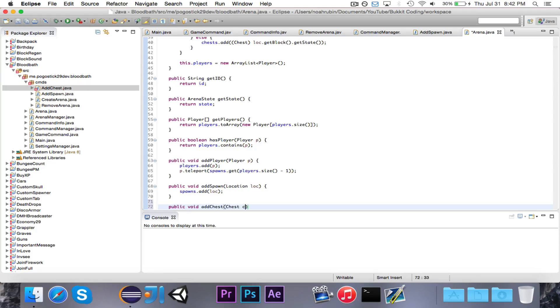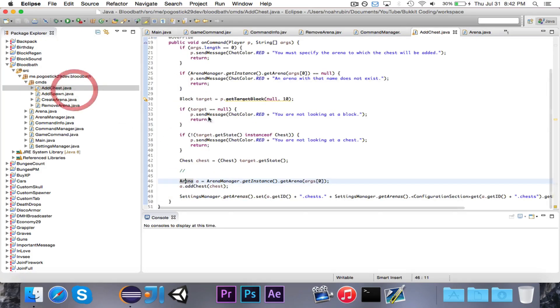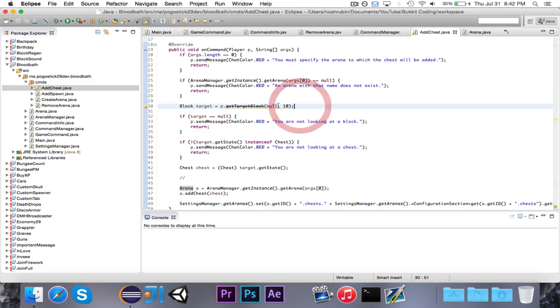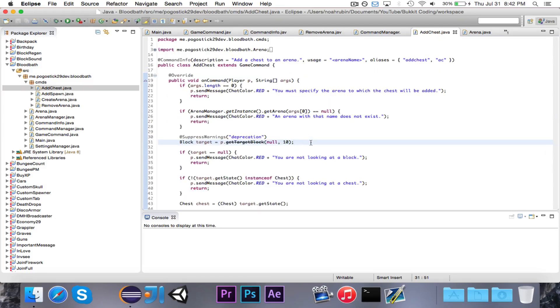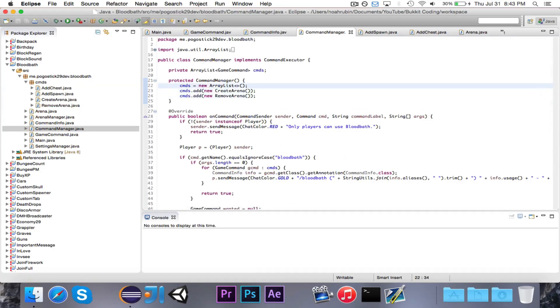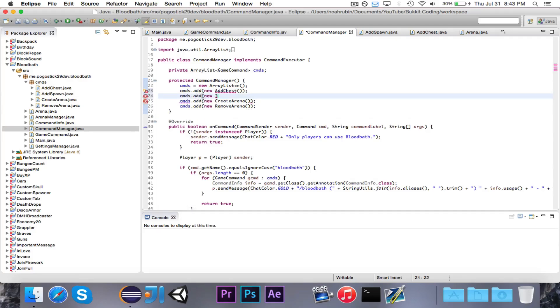Now let's quickly go ahead and write public void addChest, chest, chest, chests dot addChest. And then as far as this thing with the yellow line, you can just do the suppress warnings thing, because as far as I'm concerned there was no method written to replace this — it was marked as deprecated but I've never heard of a method you're supposed to use instead. Let's quickly register the commands — this will be a new AddChest and a new AddSpawn — and import both of those.